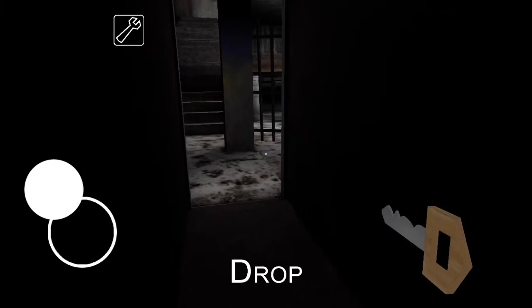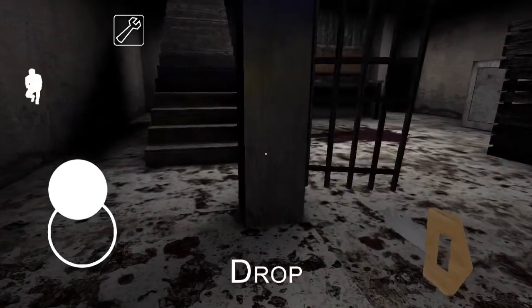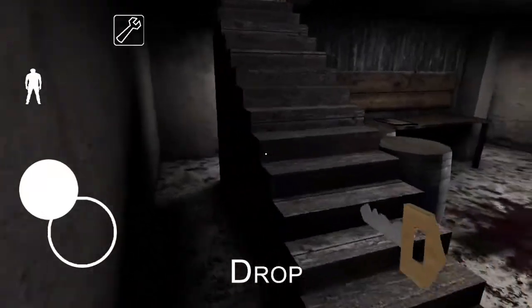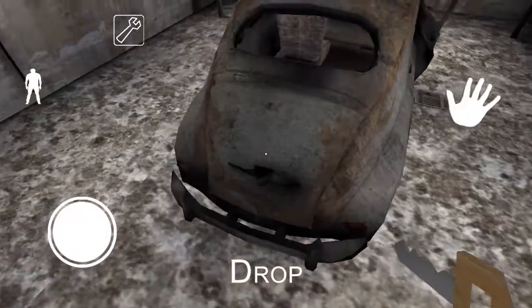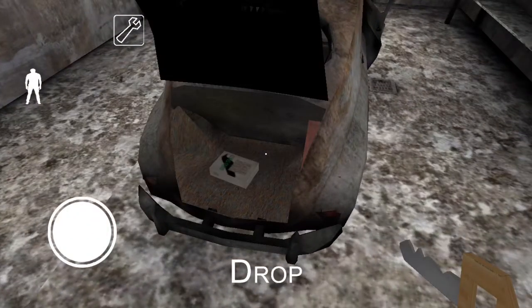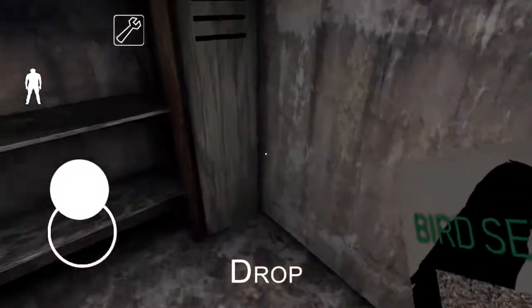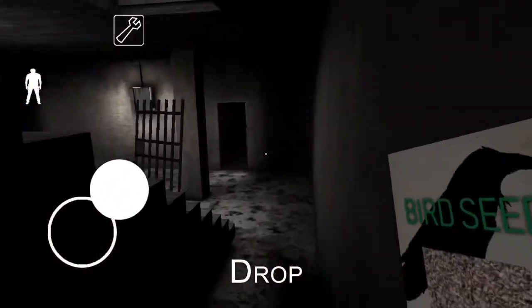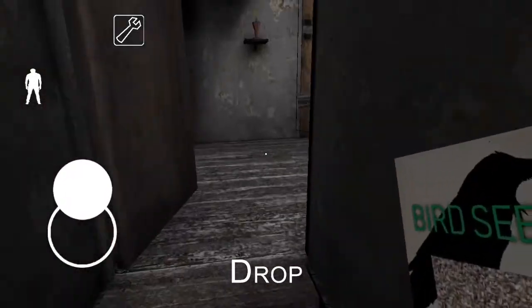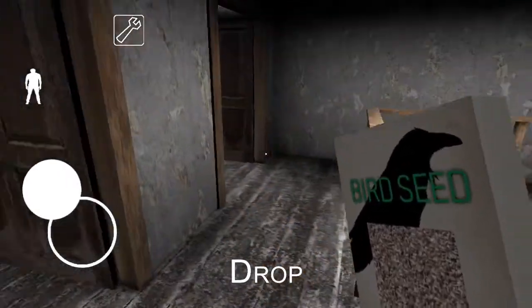So this time around we've got the car key down here. There's only two screws on that one, by the way. Now you may think, well, we're not escaping with the car - why do we need the car key? Well, the car key is used to escape with the car, but today we just needed to open the trunk because there's an item inside. And what is this? Bird seed. Go ahead and take that. We don't need that car key anymore. Where does this bird seed go? Why, to Granny's pet bird, of course.